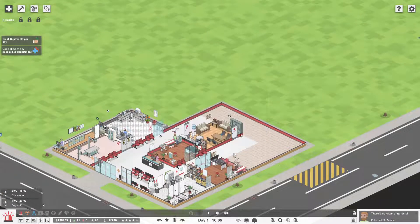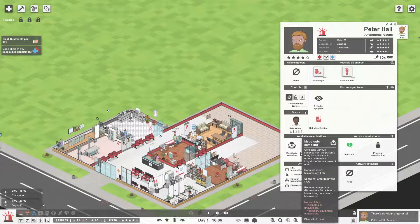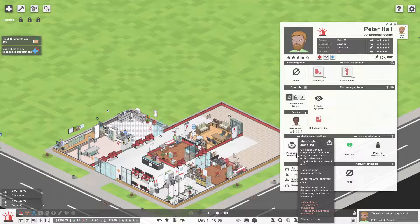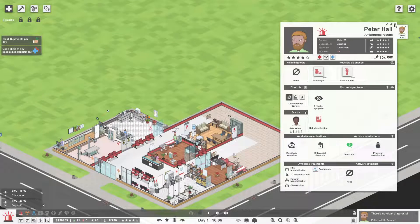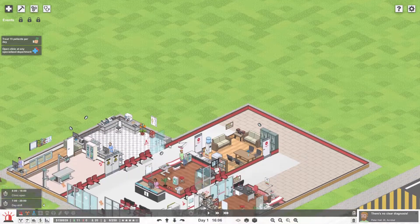There's no clear diagnosis here. I want to have a look at what this patient needs. He's got nail discoloring and needs a mycological sample. Sorry, my medical terminology is not too great. So it needs a microbiology lab — that's effectively the next thing we're going to do. It's kind of just going to be about sorting things out like that.